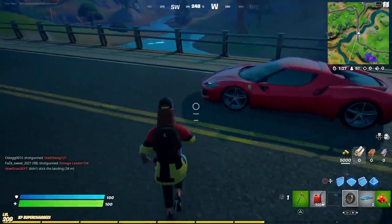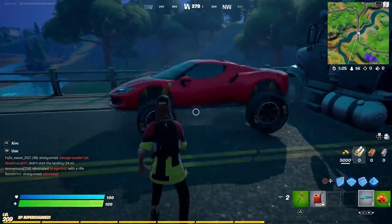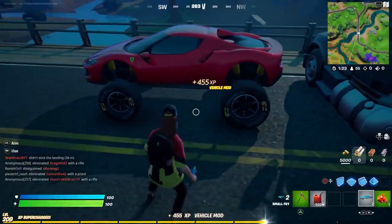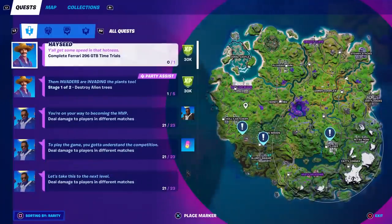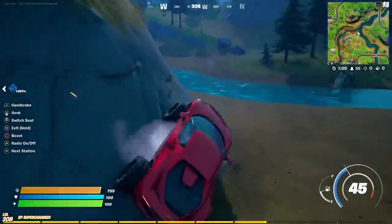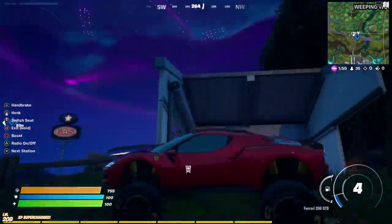Here's a Ferrari right here - I have the chonker tires, let's see if you can put them on it. You can, nice! We're going to go to one of the time trials now if we can make it without getting killed.